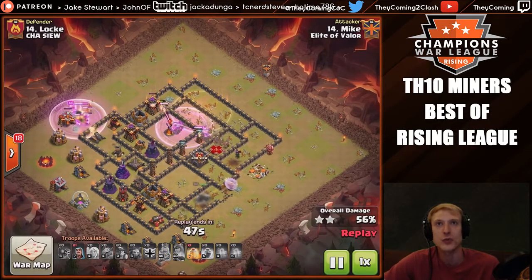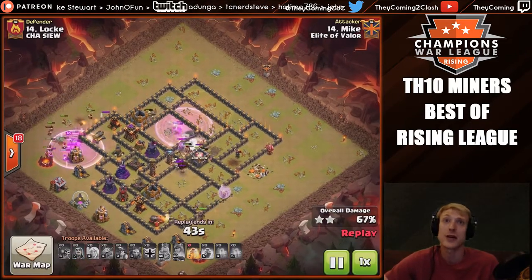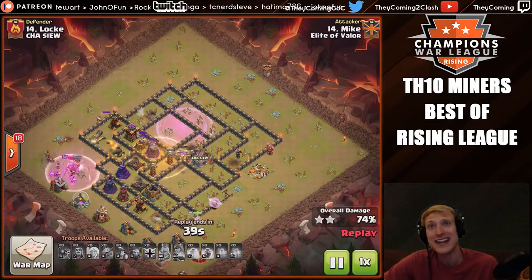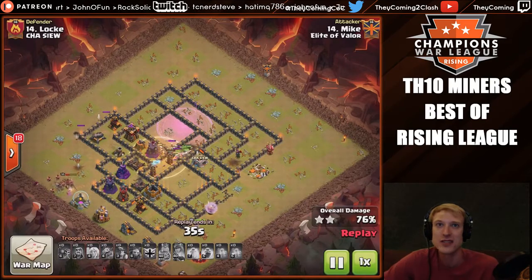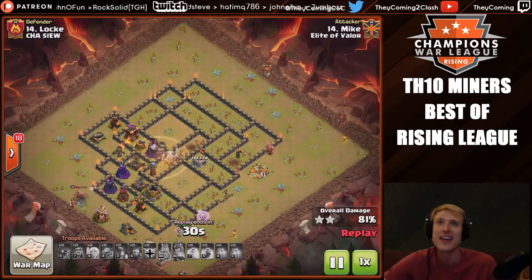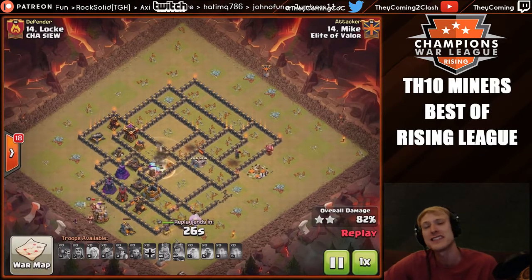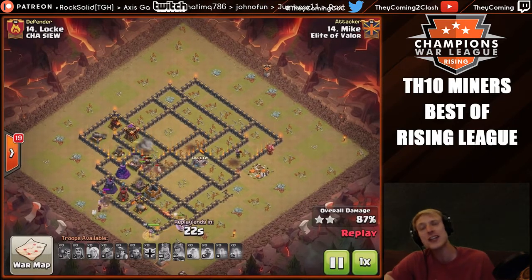Here it goes — the rage spell down to help the miner sweep through, that other inferno tower, and it's looking really pretty. Both inferno towers are down. He's got only one heal spell left, but they're all going to congregate inside of that heal spell and the queen is still alive. This is a really high value queen walk — the queen lives the whole time, does her job very well, and it ends up being a three star.